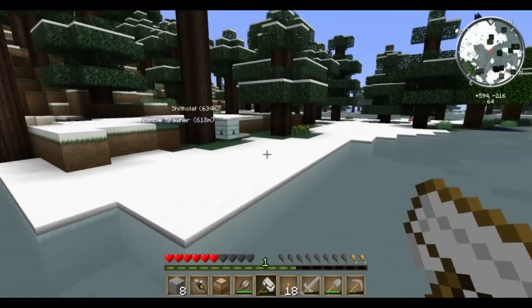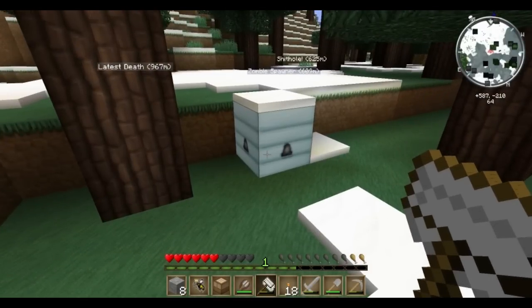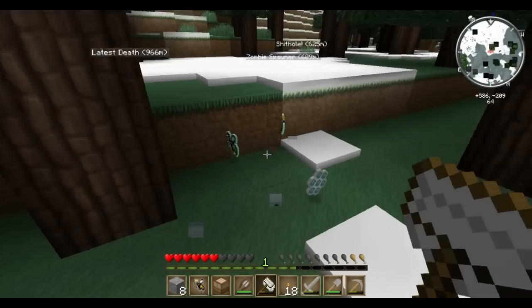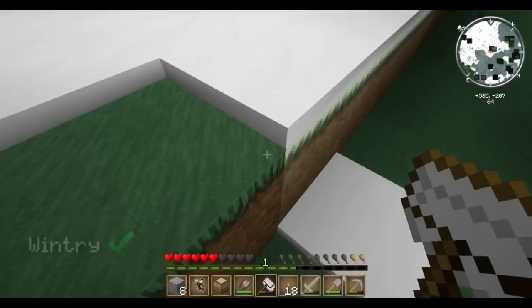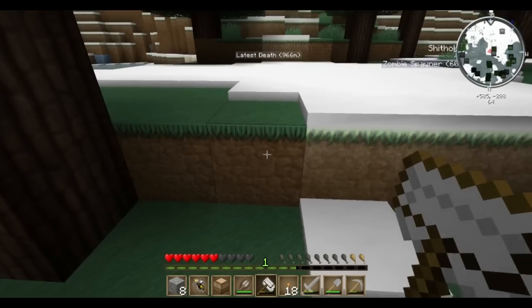Just walking along here and it looks like I've come across what I believe to be a wintry hive. I am in a taiga biome. Looks like I've got myself some wintry bees — a wintry princess, a wintry drone, and a frozen cone. Anywhere you see snow you'll probably find those wintry hives.